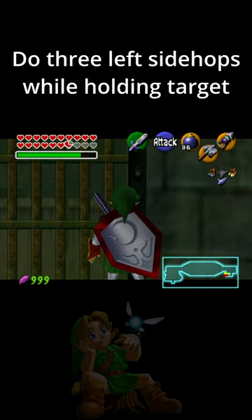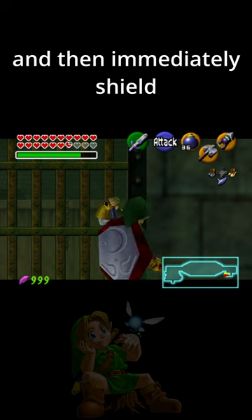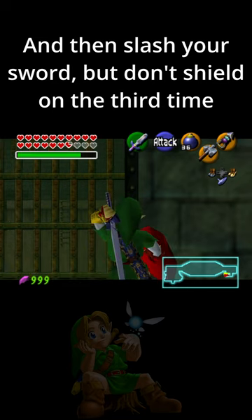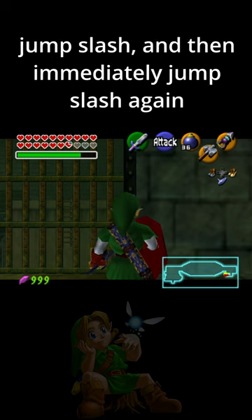Do three left side hops while holding target, then while holding target bring out your sword, immediately shield, and then do it again. Slash your sword but don't shield on the third time, then jump slash and immediately jump slash again.